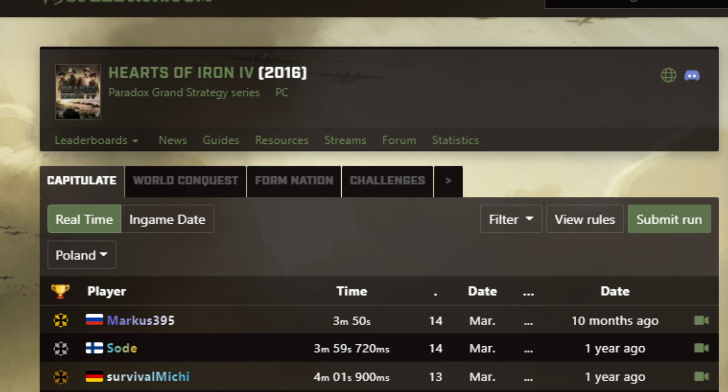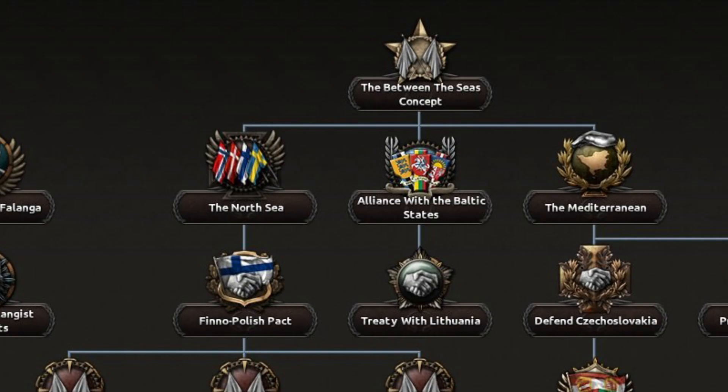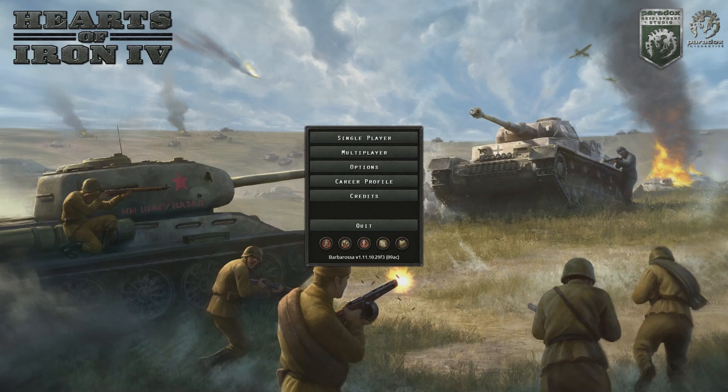I was looking through speedrun.com at some of the speedruns people have been doing for Hearts of Iron 4 and noticed that the majority of them involved either capitulating Poland as Germany or forming some kind of formable nation within the game. That made me realise something — one thing I've been trying to do since the release of Poland is form the Midsimozze faction by completing the Between the Seas concept as quickly as possible. Since there are some interesting requirements, I thought it could be a somewhat interesting speedrunning thing and I'm going to give it a go.